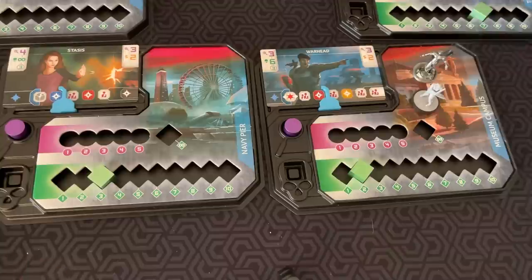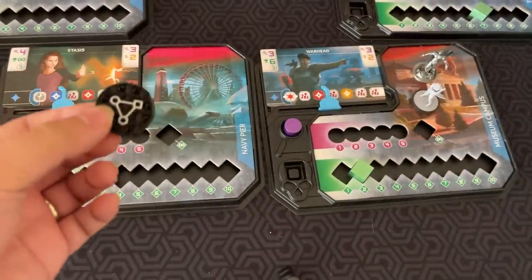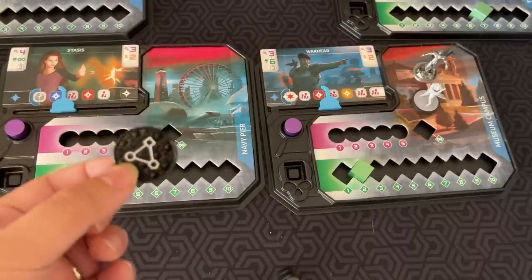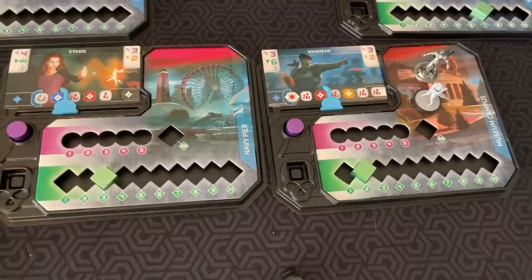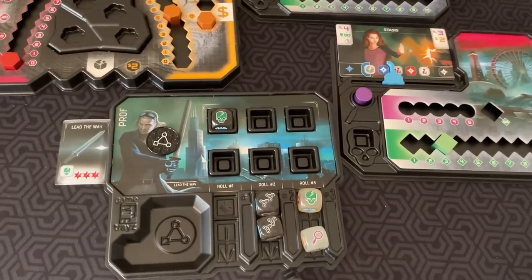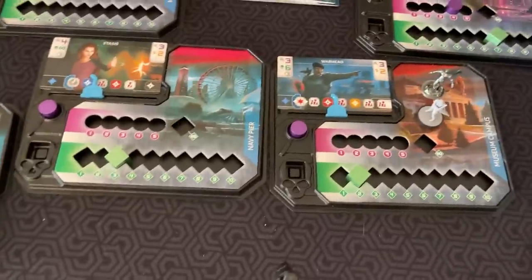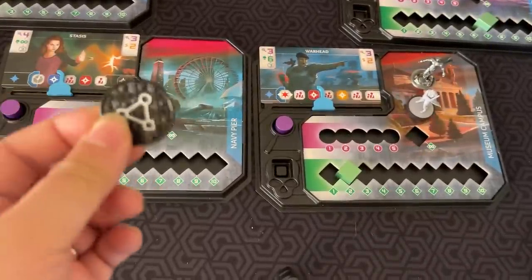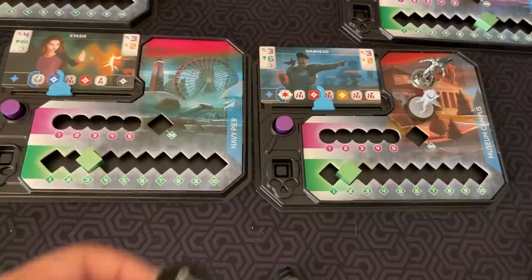Finally, you have the plan face. Plan gives you plan chips — these are wild tokens you can use. However, you can't use these tokens the same turn you get them; you set them aside and at the end of the round they go into your stockpile. Every character starts with one. A plan token can do any one action: move, remove a barricade, or one single action of any die face.